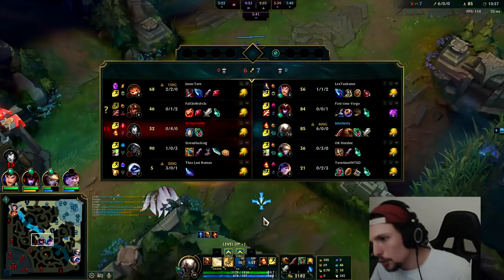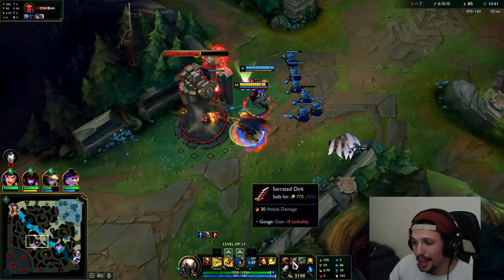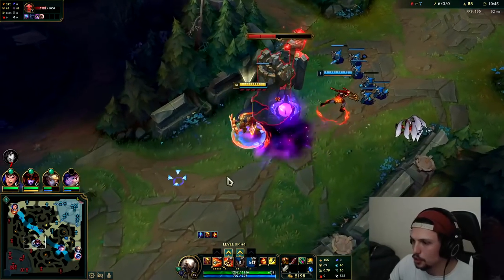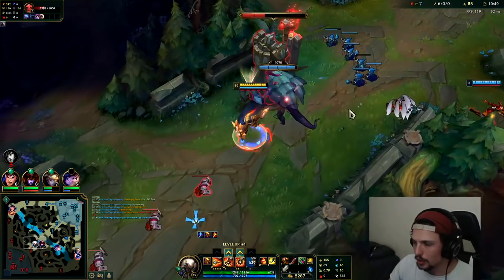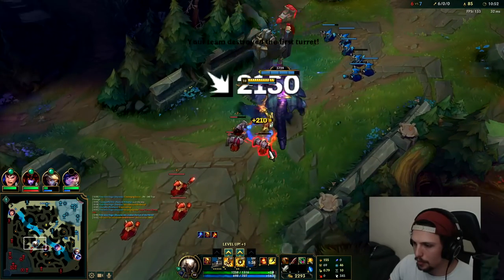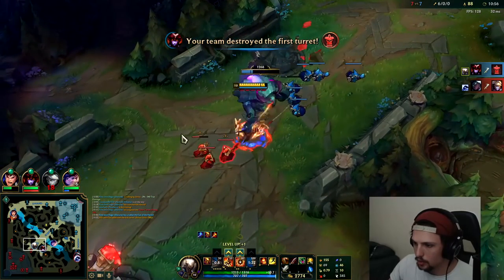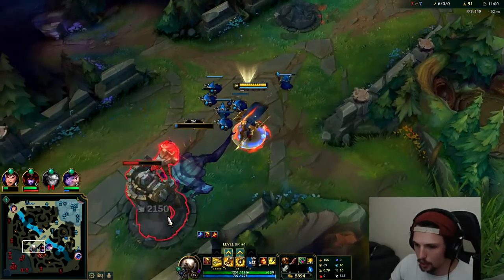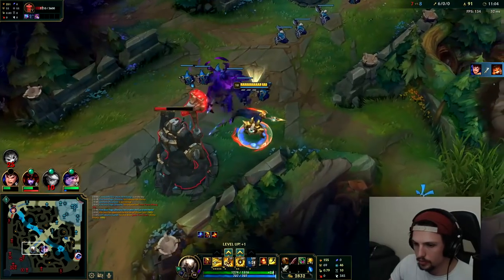Got her! See, there's nothing she can do. If you're ahead and you have lethality and they don't have any armor you're gonna cut through them like tissue paper — you're essentially doing true damage to them. The game is over for this Ahri at this point. We'll try to put them out of their misery. Nice herald — that was a really good herald from Shyvana.